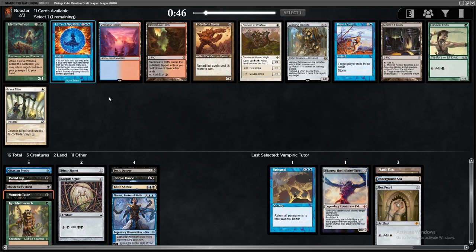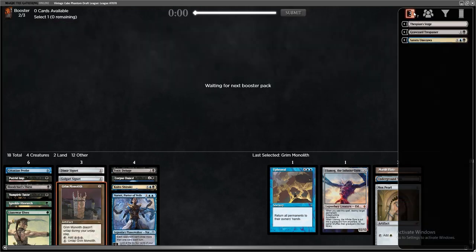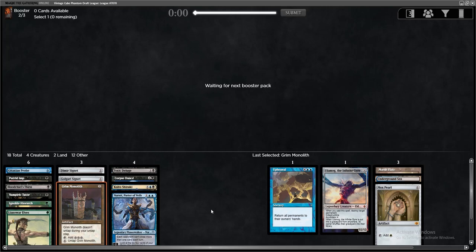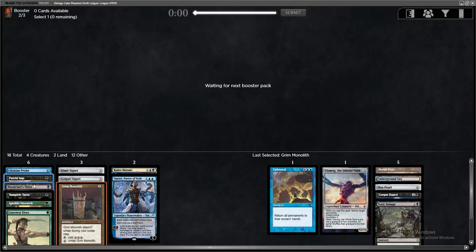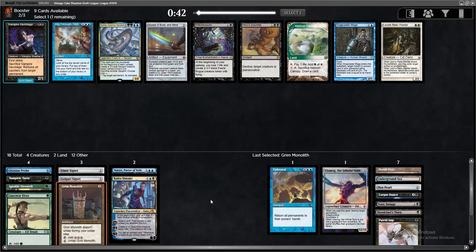Force of Negation and Vampiric Tutor in the same pack. Force is another really strong card in the format, but I kind of want to just take the Mana Dork. I haven't gotten anything but the Corpse Dance so far. Maybe we're going to go like some Assault-Eye combo plus Upheaval deck. Grim Monolith now? That's another really good one with Upheaval, and it lets us potentially hard cast the Ulamog too.